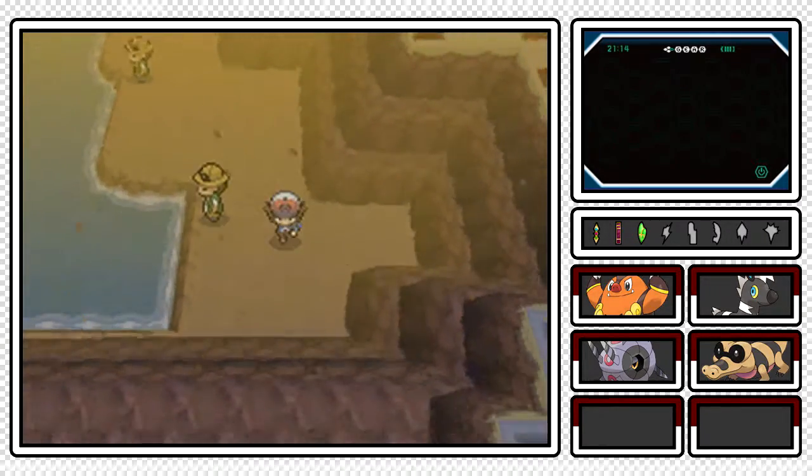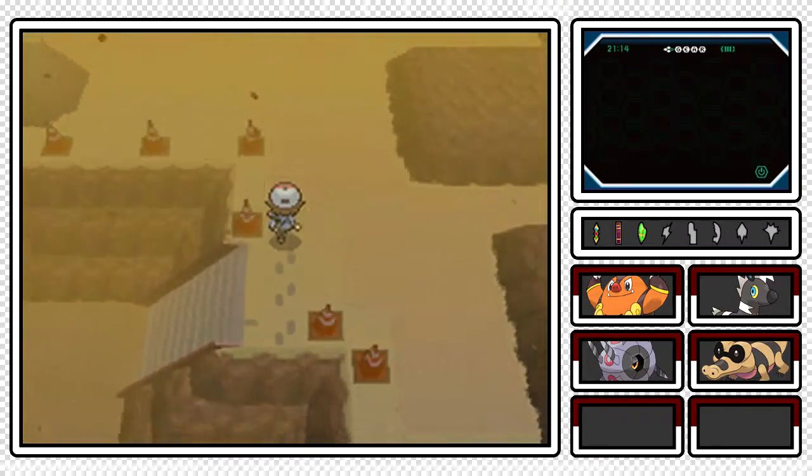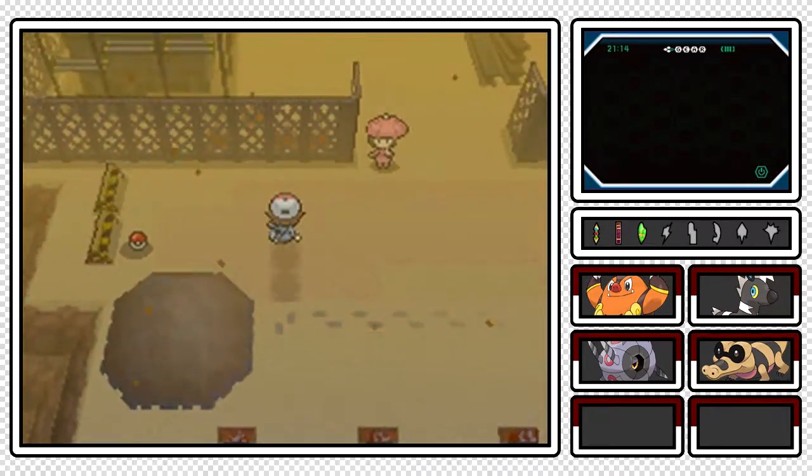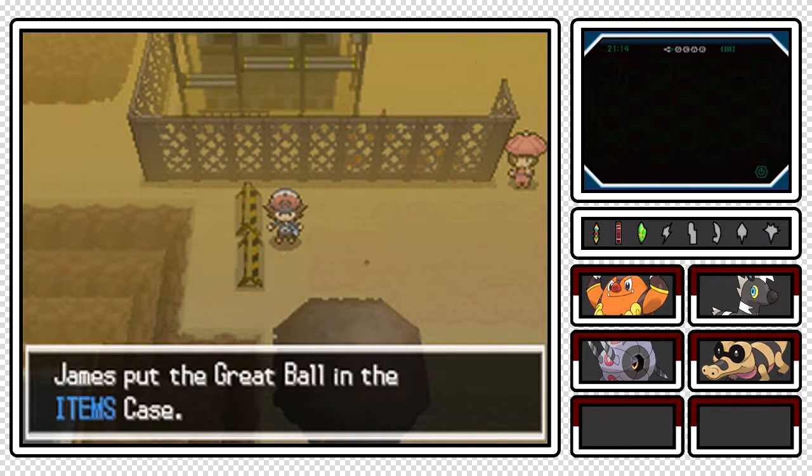Down here was a hidden pearl by the fisherman, so I just thought I should point that out. Let's start picking up our items - first up is going to be a Great Ball. That's pretty cool, I'll take that.